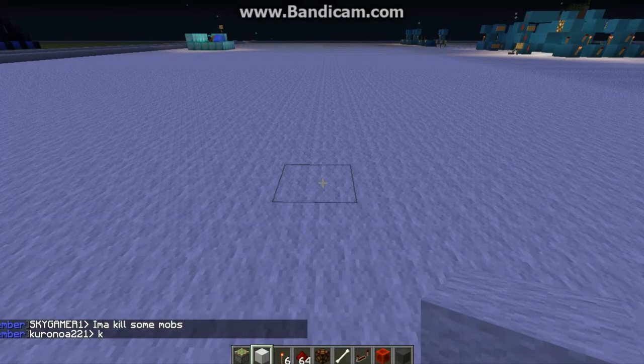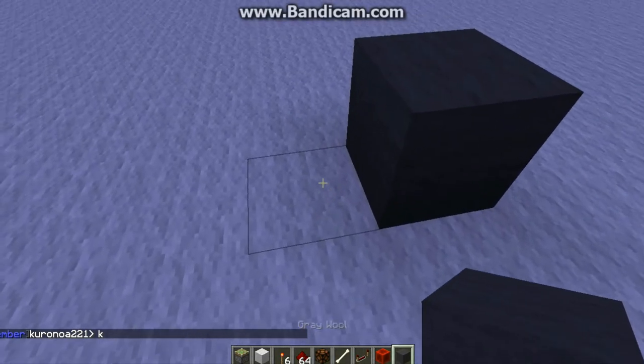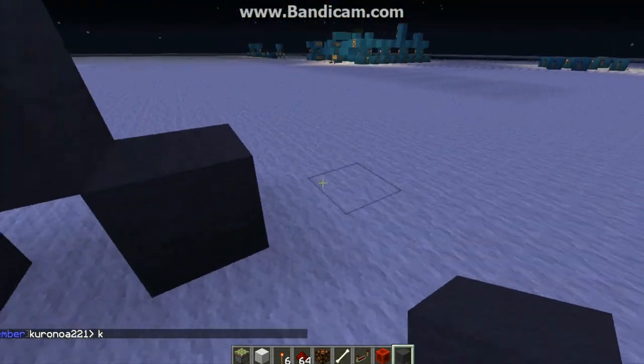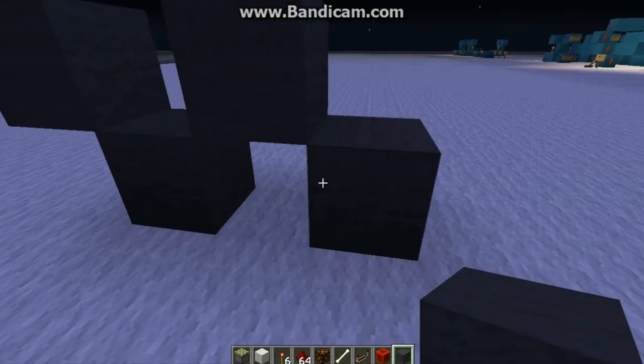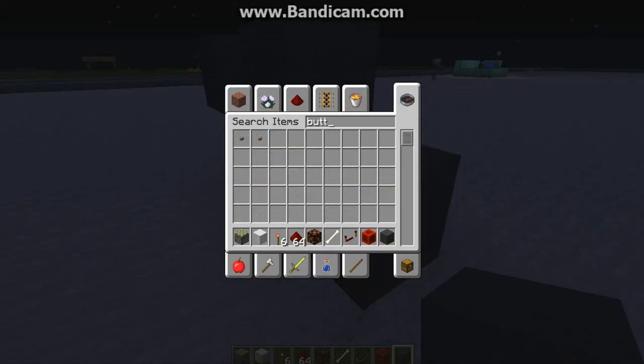First we have the T flip-flop. I haven't done the intermediate gates yet, so that's what this is going to be. Let me just get a button.